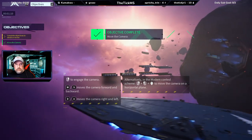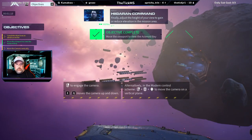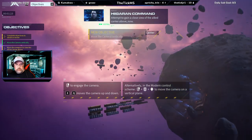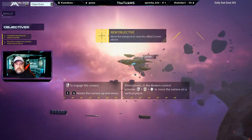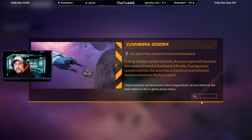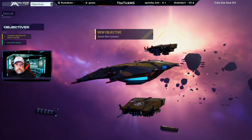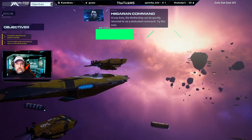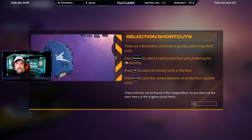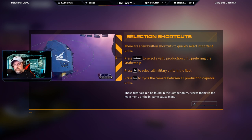Let's do this. Move your view to closely view the nearby asteroid bay, then adjust height to gain a close view of the allied carrier above. Scroll wheel will zoom the camera forward and backward. The zoom command can accomplish the same task more easily. At any time, the mothership can be quickly returned to via a dedicated command. Backspace selects a valid production unit, preferring the mothership. F4 selects all military units, and Home cycles the camera between all production-capable units.